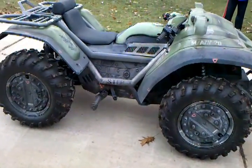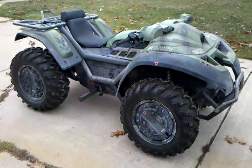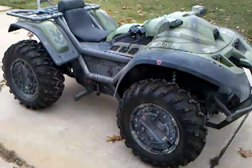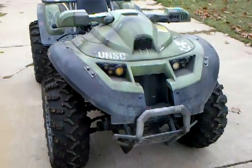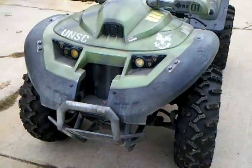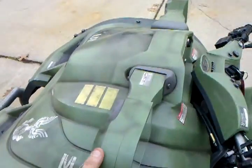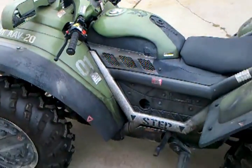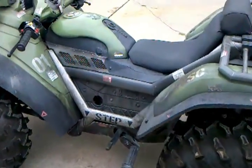The front drive shaft has been taken off because of the room needed for the custom body styling. This is not the original body — the special effects company put their own on. It's got LED lights in the front, their own handlebars, their own mirrors that don't move — they're rigid. It's all made to look and sound like the mongoose in the Halo 3 video game.